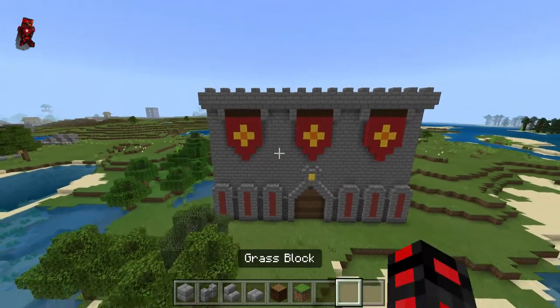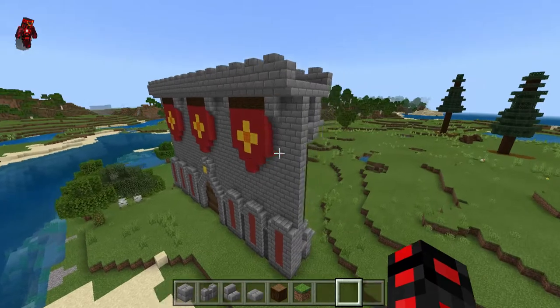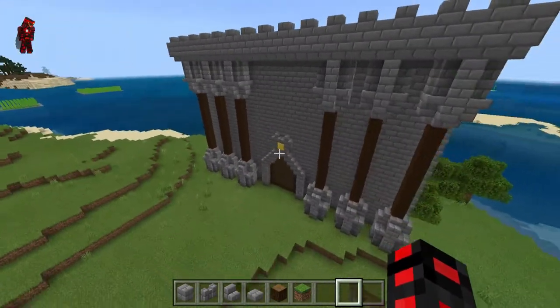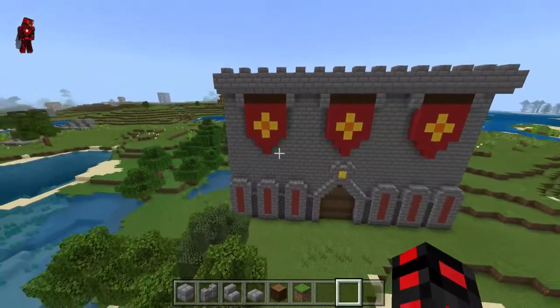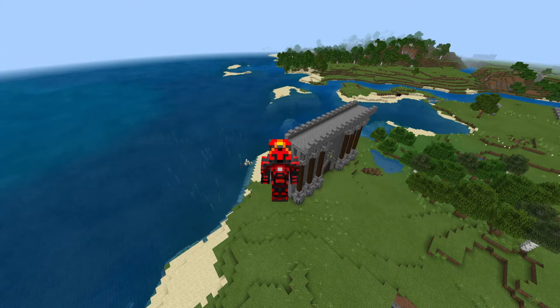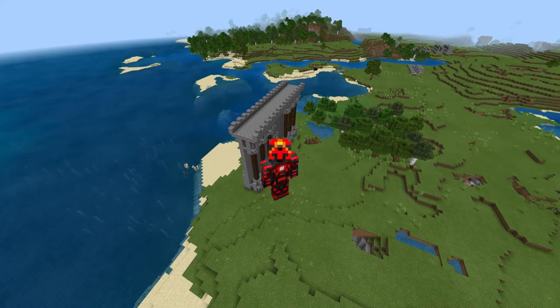With that done, we now have a completed wall. This wall can be used for all of your castles, and survival, or for anything you need a giant medieval wall for. With the completion of the wall, it is now the end of today's tutorial. If you liked the video, remember, please like and subscribe. If I hit 10 likes on this video, I'll turn this wall into a castle. With that, take care — Gearsaw, out.